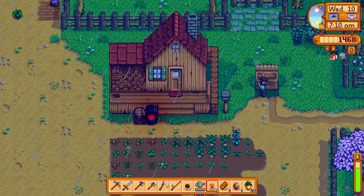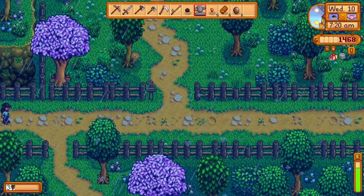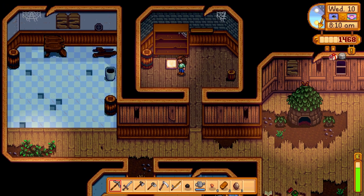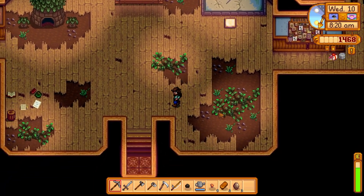Not too bad today. Let's go ahead and sell off some of these parsnips. There are some more up here I missed. Let's go over to the community center and donate these items. We got this mushroom for the fall foraging, the vegetables up here, and the quality crops. And then we have this crab for the crab pot bundle. Got all those donated.